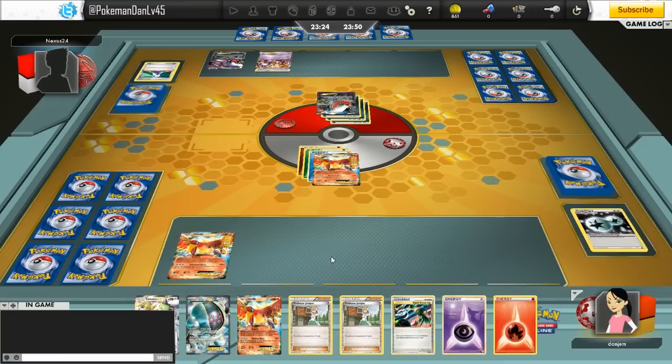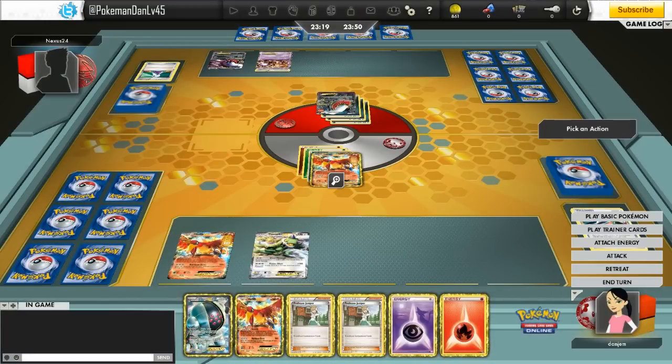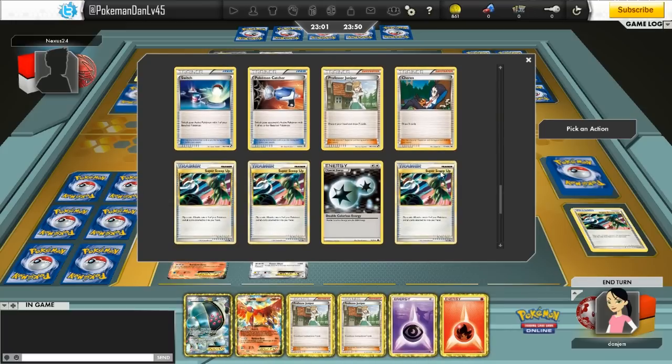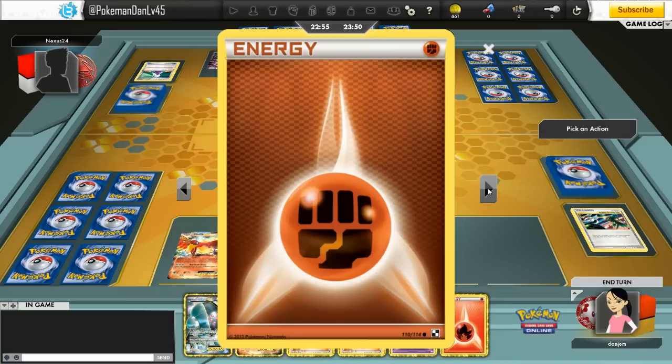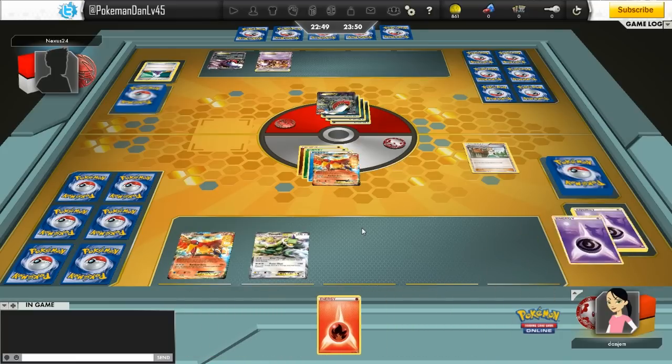I have a tricky hand. I draw another Super Scoop Up — not amazing right now — but I play it anyway because I'm going to Juniper. I could have picked up the Ho-Oh on the bench to discard it, but the flips aren't loving me today. I bench Tornadus because I could attack with it this turn if I get an Energy Switch, a Switch, and a Double Colorless, or just manually retreat the active Ho-Oh. It's a pretty tough choice but I go straight for the Juniper.